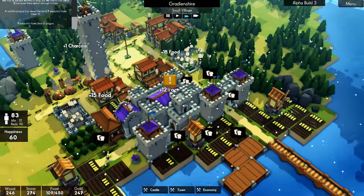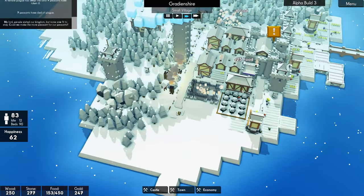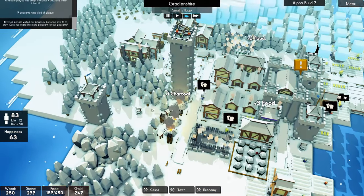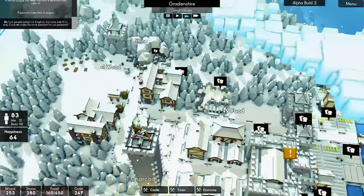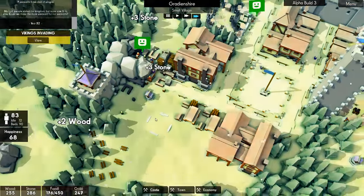Let's speed things up a touch. They're getting hungry but they are bringing food in — it's a bit of a balancing act at the moment. We're still making three charcoal a year, so that's fine. Let's get that hospital done, and then I'm going to get some farms going out here for sure.